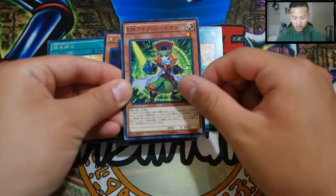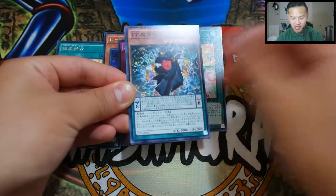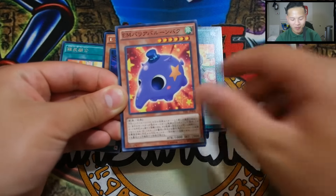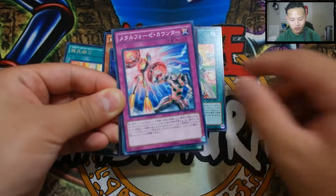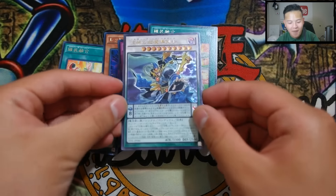On to our fourth pack! Let's see if we get something super exciting — maybe an ultimate rare, super rare, or ultra rare. We got a Performapal card, a D/D card — forgot which one — another Performapal card, something Metaphys... and oh YES — an Ultimate Rare Nirvana High Paladin!